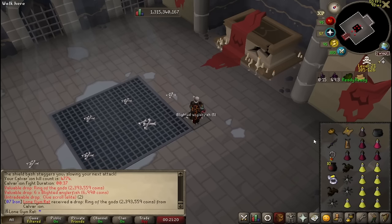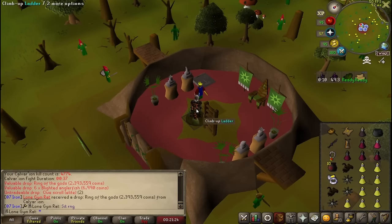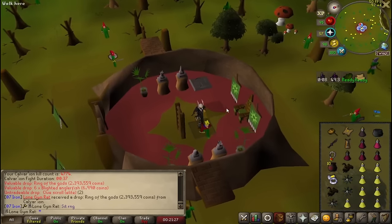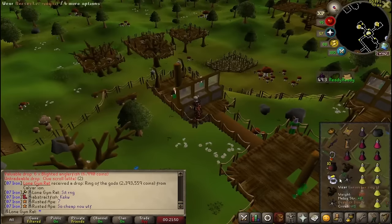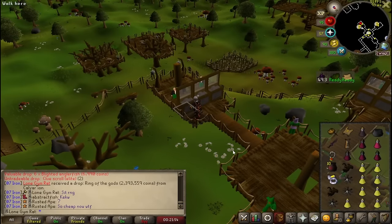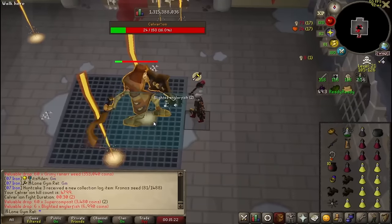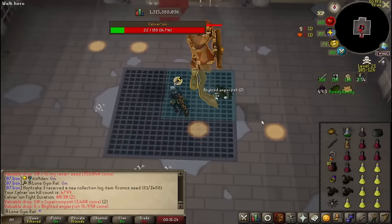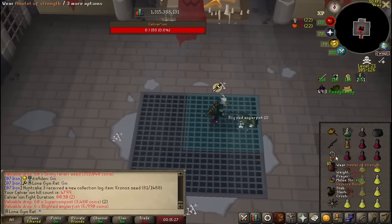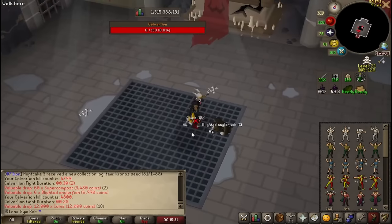God damn. Sit the heck down RNG. To be honest, I don't really care about the ring — I'm more excited about the Elite Clue. That's when you know I'm a clogger. Oh wait, this is 4800 — I can't miss it. A new milestone: 4800 Calvaryon.